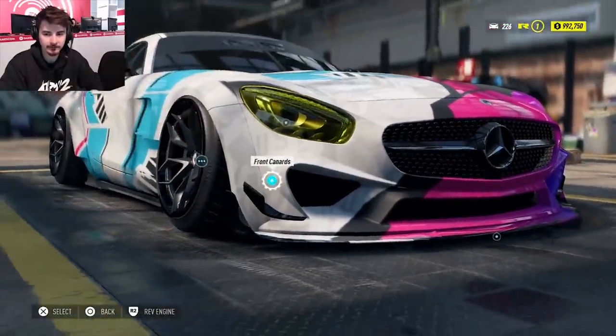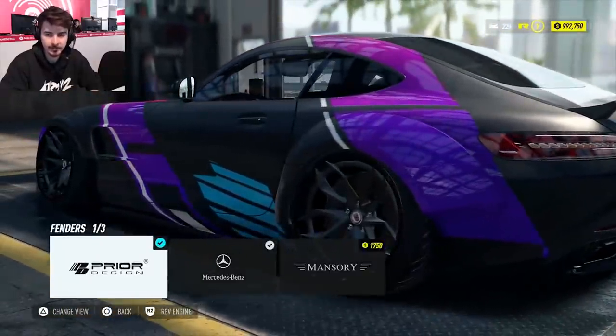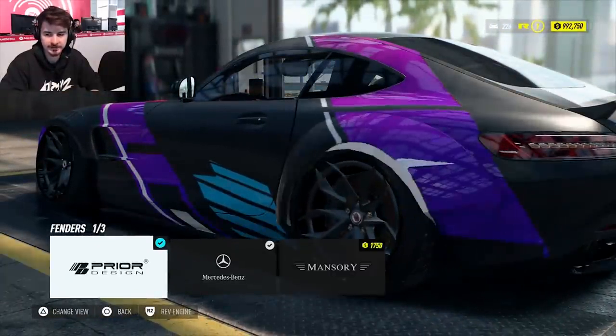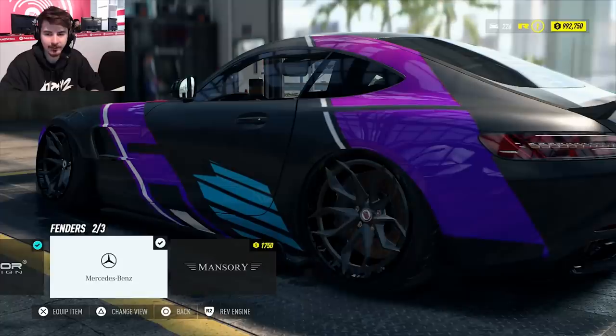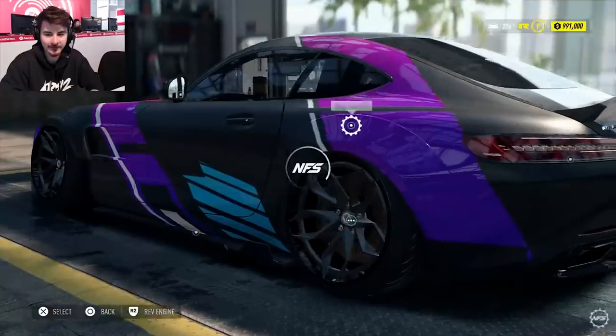Canards — nope, those look dumb. No one actually puts them that high. In the rear we've got this cool kit. It's definitely having trouble loading the wraps. Mansory — there we go. Looks good.